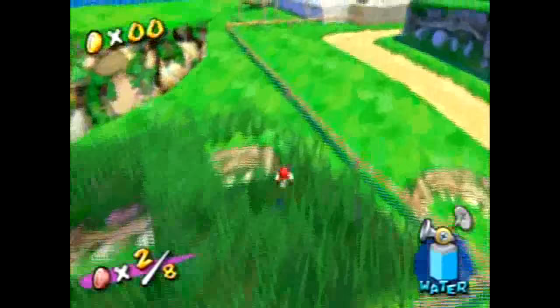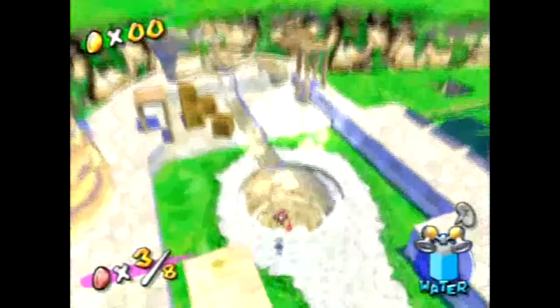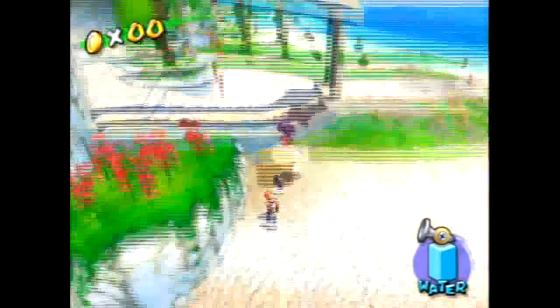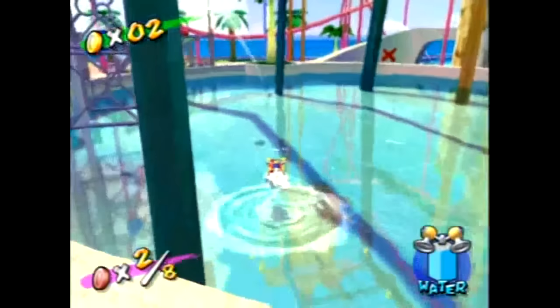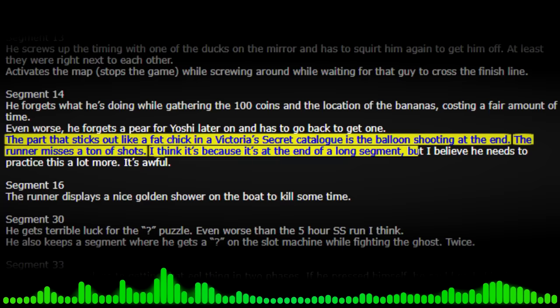Apparently the run wasn't quite good enough for verifiers. Standards for segmented runs were much higher than single-segment. The most common complaint was Segment 14, encapsulating the entirety of Pinna Park — arguably the most random and difficult stage in the whole run. The part that stood out was the balloon shooting at the end; the runner misses a ton of shots. It's because it's at the end of a long segment, and he needed to practice it a lot more.